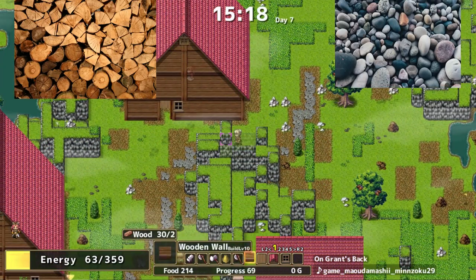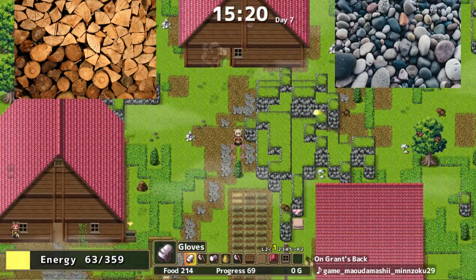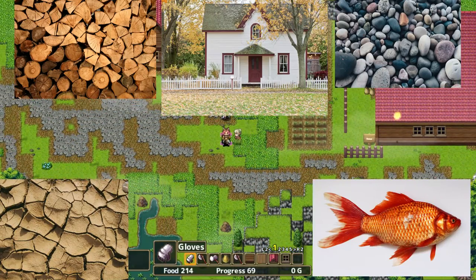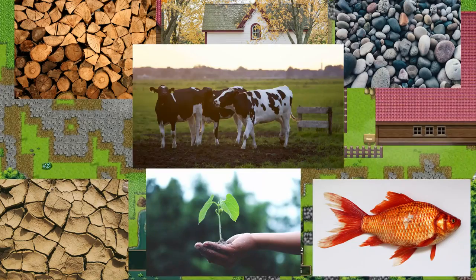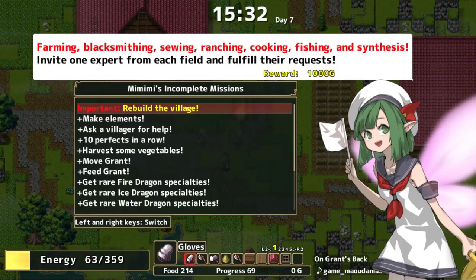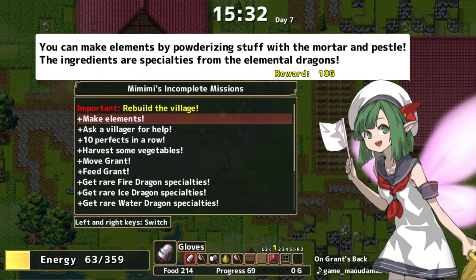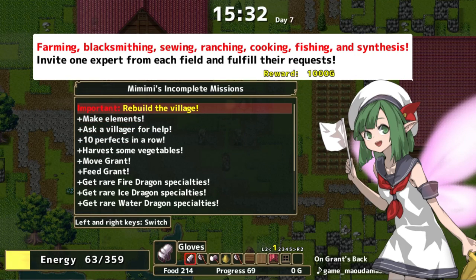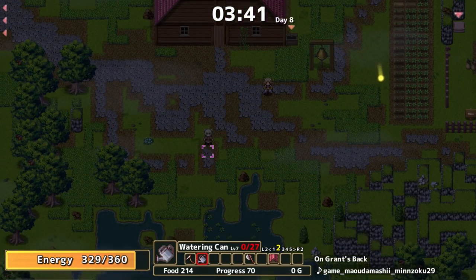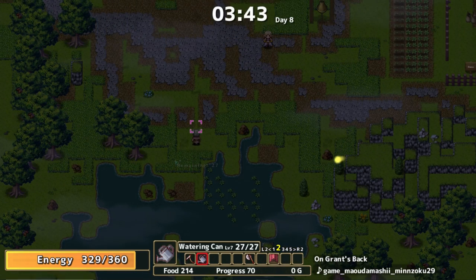As to the gameplay, it's every farming sim you've ever played for the most part: chop down trees for wood, mine rocks for stones and various ores, shovel for clay, catch some fish, build homes, plant and water seeds, raise livestock, and craft every basic item from the bottom up. There's no buying paper here — you're gonna go chop down some trees.